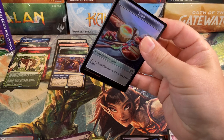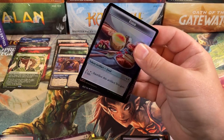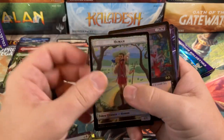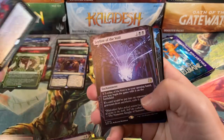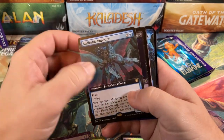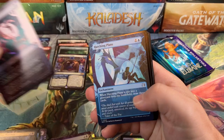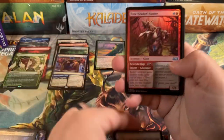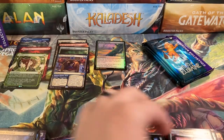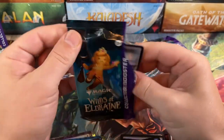Pack nine: food and human tokens, The End. Leyline of the Void, Cruel Somnophage, Malleable Imposter, Gumdrop Poisoner — and nothing, nothing at all, nothing exciting. That was one of the weaker packs. Magic: when you have a weak pack, you can still buy more — it's crazy.